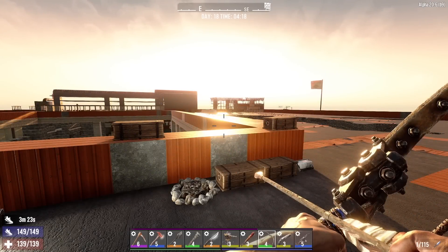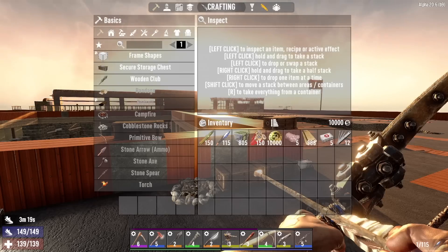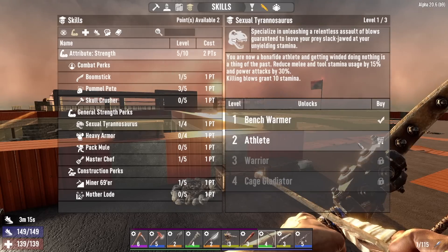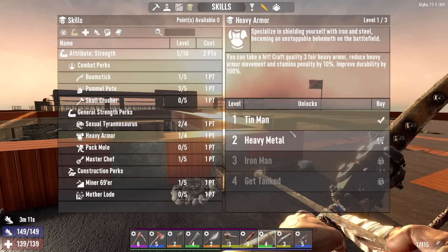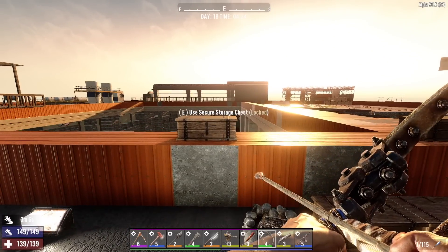Hey, what's up everyone? Glock9 here and welcome back to Mall Rat. It is the morning of day 18. I do have a couple of skill points to spend here this morning. I'm going to put one into Sexual Tyrannosaurus level 2 and the other one into Heavy Armor level 1, because I'm wearing heavy armor and my character feels real slow, so hopefully that helps.